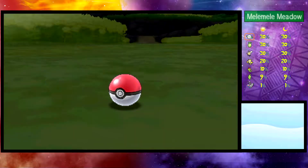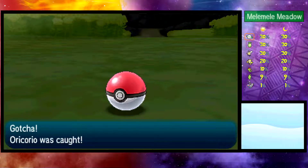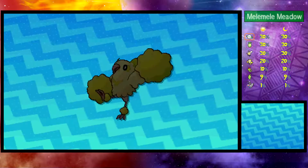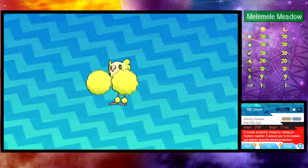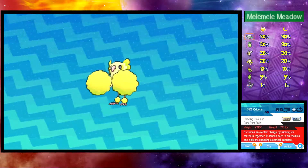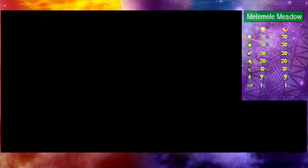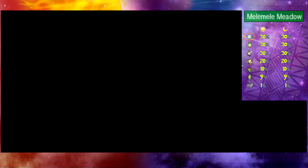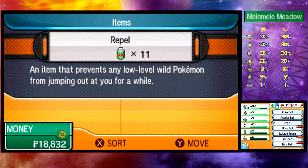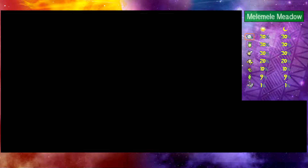It took four Poke Balls to finally catch it. Not sure if it was worth it, but getting the Pokedex entry is all that matters. Its Pokedex entry reads: 'It creates an electric charge by rubbing its feathers together, then stuns its enemies and delivers shocking electrical punches.' Well, how shocking! We also found some Yellow Nectar — I believe it has something to do with Oricorio.